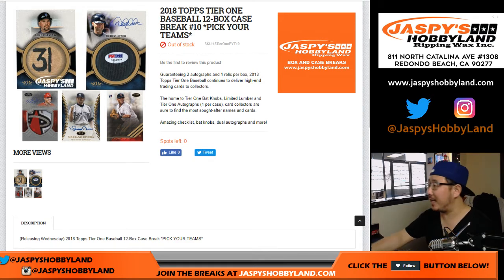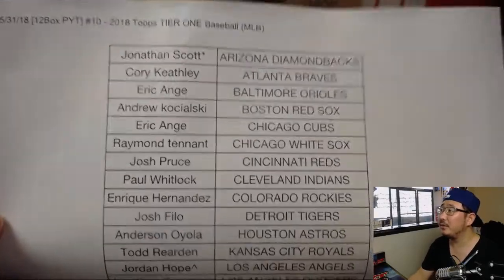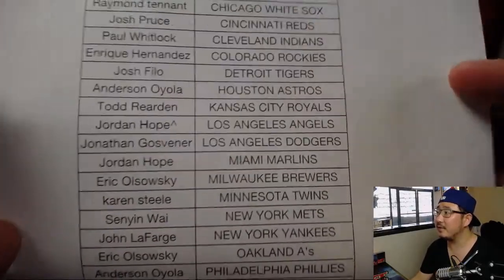Good afternoon, everyone. Joe from jazpieshobbyland.com with 2018 Topps Tier 1 Baseball. This is pick your team number 10 from jazpieshobbyland.com. Big thanks to Jonathan Scott, Last Spot Mojo, and there's everybody else.